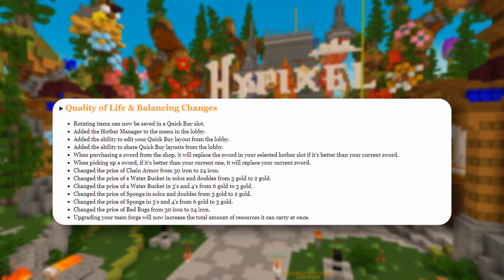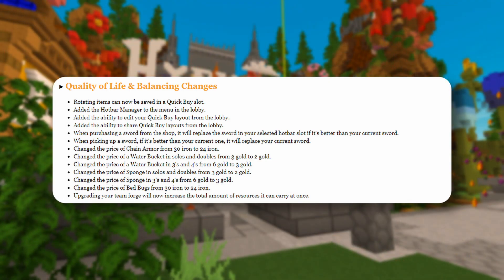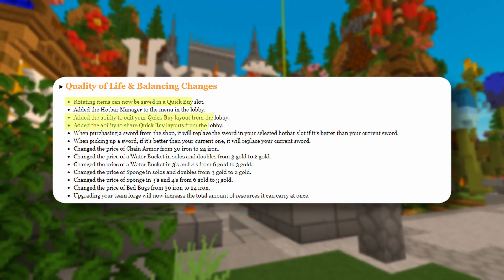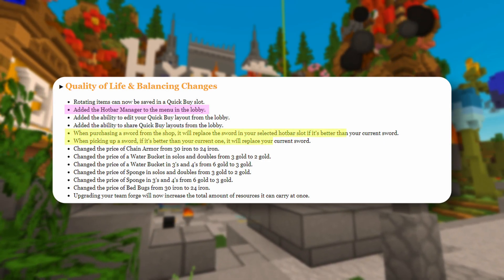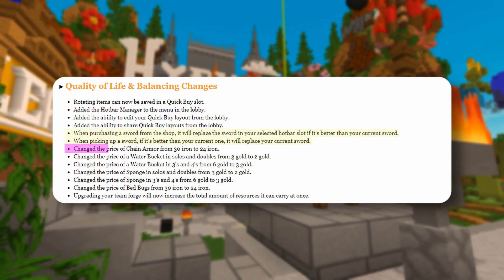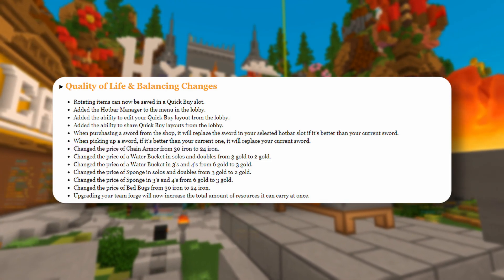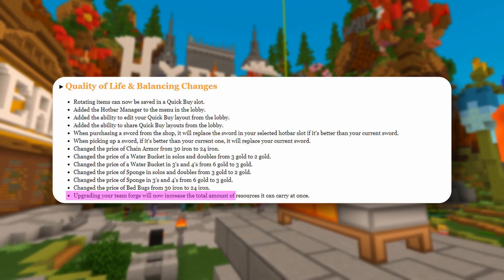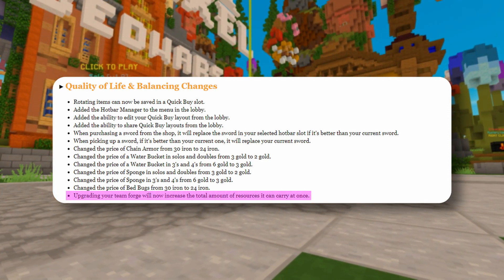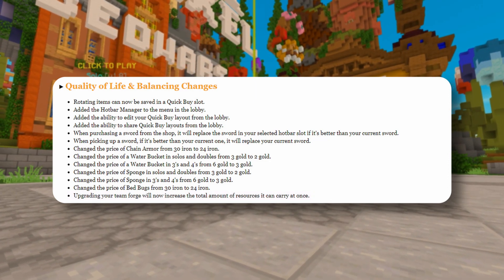This update also brought us some quality of life and balancing changes, all of which are on screen now. The notable ones are the changes to the quick buy menu, the ability to change your hotbar layout from the lobby, pickup rolls, and that chain armor was reduced again to 24 iron from 30. Maybe chain is actually worth it when you don't have enough gold. A few other items got reduced in price as well. The Forge team upgrade now increases the amount of resources the generator can hold at once, which is a great addition.